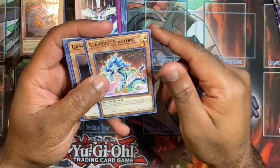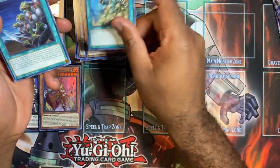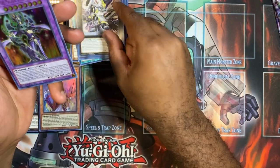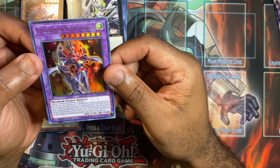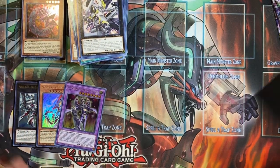Next pack — we got the Stardust, the card I want as a collector's rare. And we got a fusion — it is Gearfried the Magical Steel Knight! Let's get a sleeve for this guy.